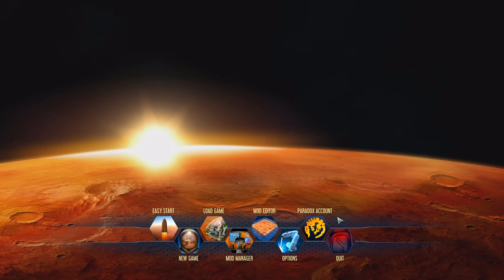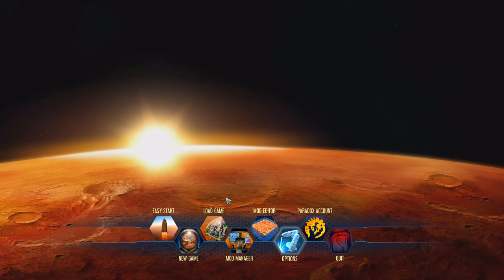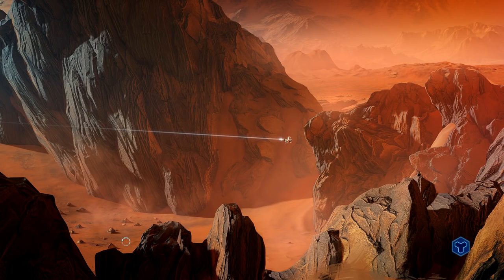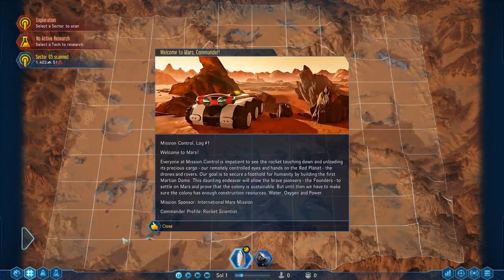There's this main menu — options, mod editor, mod manager, new game. Let's go for an easy start, shall we? It's a nice and quick way of rolling into the game and we'll be arriving on Mars very, very soon. That's going to be an exciting time — as somebody in my apartment just decided to put something on fire. Well done, sweetie. Welcome to Mars!